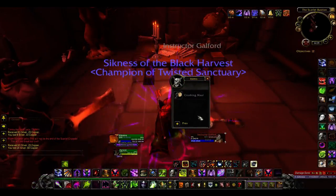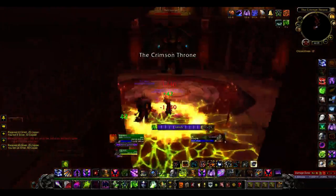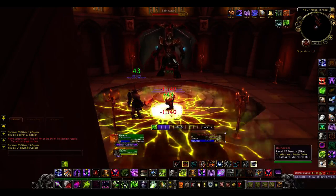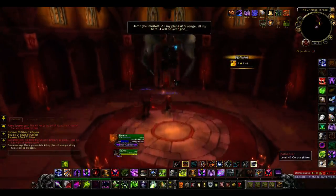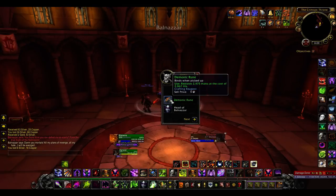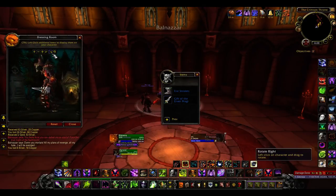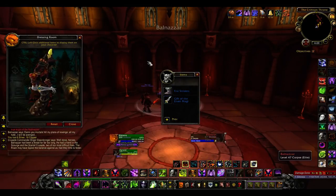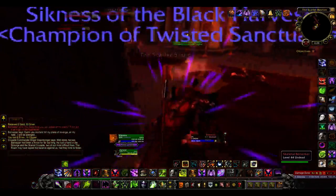There are some boots that dropped. I've got a mage attacking me from behind — saw the arcane missiles missing me. Balnazzar — there you go, one of the Dreadlords. The Dreadlords were running the undead until the Lich King decided to take over. There's a demonic rune there — I remember those. Dropped some cloth boots and a dagger; that's an intellect dagger.